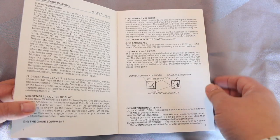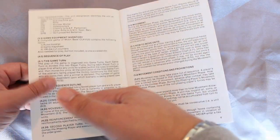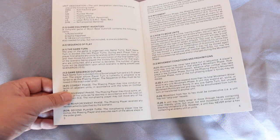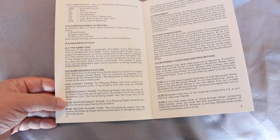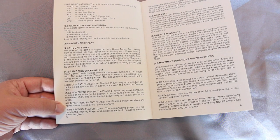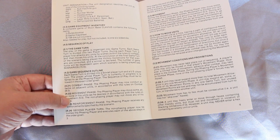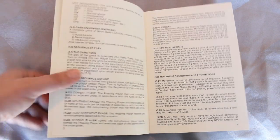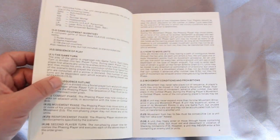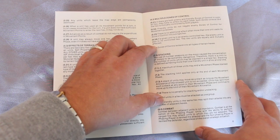Each hex on the map is 17.2 miles, and each turn represents four and a half hours. Here's the turn sequence: combat phase, movement phase, reinforcement phase, and then the second player turn — which I assume is the same: combat, movement, and reinforcement. It's a simple combat results table. It's got the unit designations, and it goes into detail on movement conditions and prohibitions, zones of control, effects on movement, and stacking.